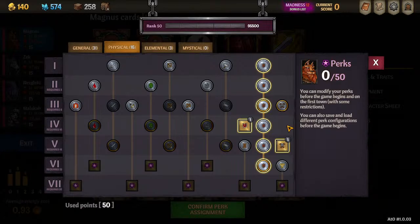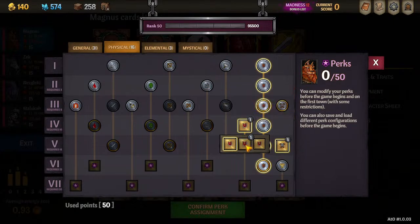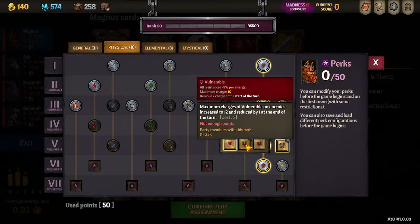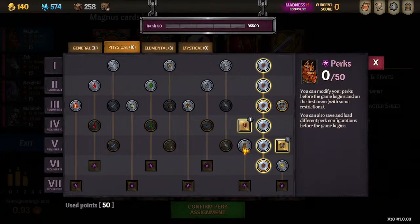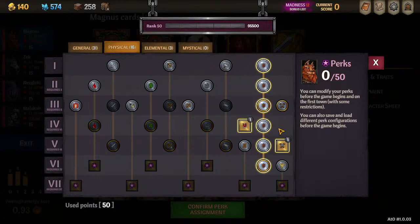If you can convince some teammates to pick up the other two perks, that would be great. One says Reinforced is more powerful — all it costs is one teammate going three points in, and Zek is my main man to pick that up. Then Vulnerable stacks to 12 and decays slower — fantastic. It's a lot easier to maintain max stacks if they only decay one per turn instead of two. That only costs three points, and suddenly your team is doing more damage. Since you need plus charges on both Vulnerable and Reinforced, you have to have someone else pick those up.